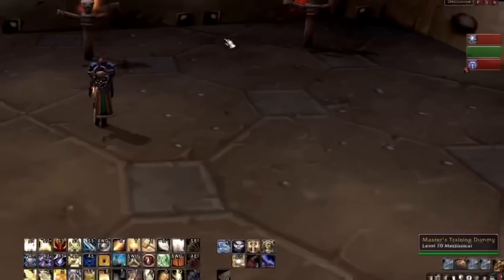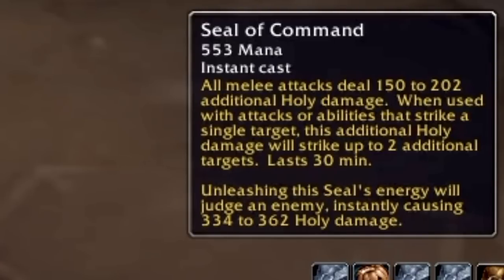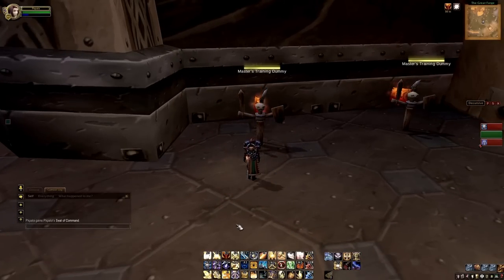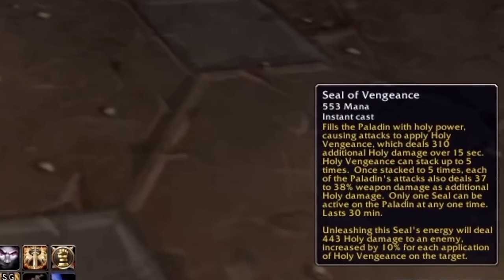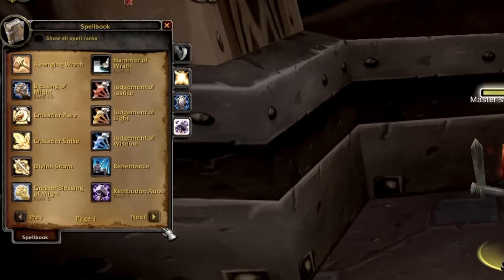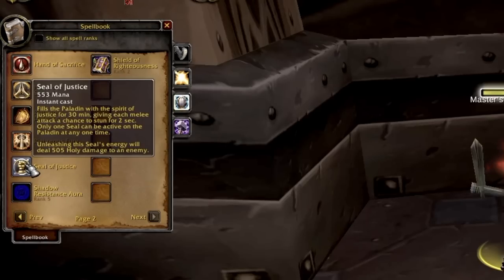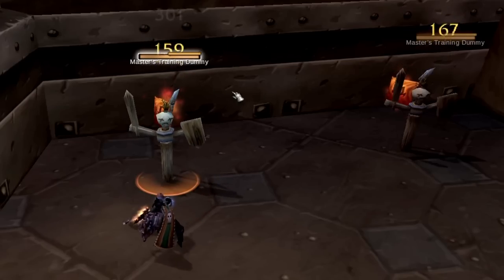Seals and judgments have changed for the better. Seals now last 30 minutes and don't get consumed when you use Judgment. Seal of Command has been reworked - all melee attacks do 150 to 202 additional holy damage, and when used with single-target attacks the holy damage strikes up to two additional targets. Your main two seals are Seal of Command and Seal of Vengeance - or Seal of Corruption if you're Horde. Seal of Blood is gone.